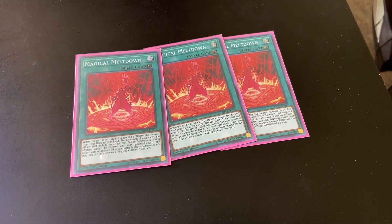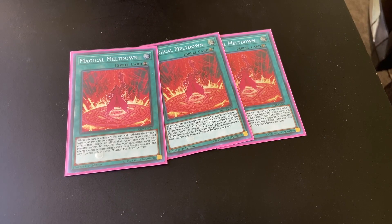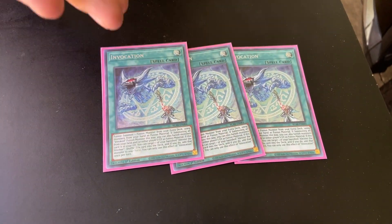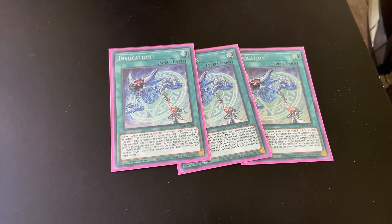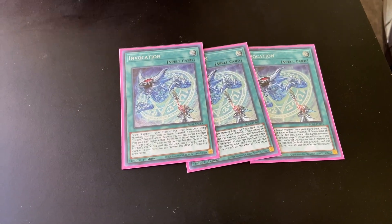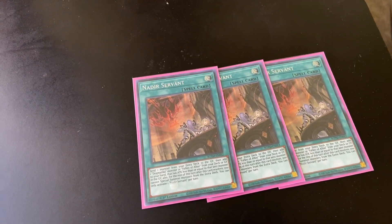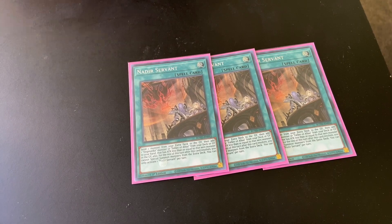Triple Magical Meltdown — search your Alistair and start all your plays. Like I said before, prioritize the Mechaba fusion summon first before going into all your Dogmas. Three Invocations — and just for the fact that Invocation can fusion summon other cards out. If you're unlucky enough to have Beast in hand, you could still fusion summon out a Shaddoll monster and still get the draw because it was sent to grave. Triple Nadir — another play starter, especially if you're going second, because then you can dump Natiss or dump Apkalone to either get an extra draw for whatever you need or get the pops.